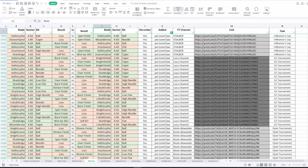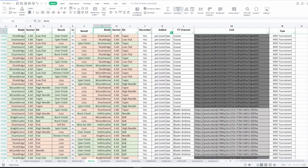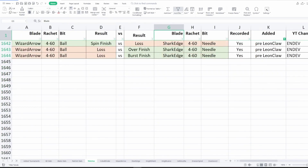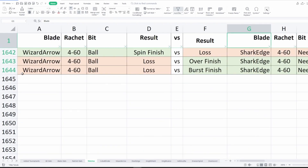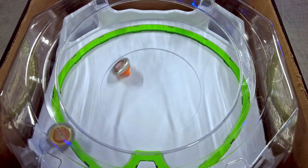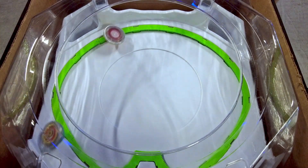Previously, our data bank consisted of around 1,100 matches. Now it has grown to about 1,600 matches, which means around 3,200 combos of data collected. This will further support our Beyblade X statistics and analytics and will fortify it even more as we go forward.